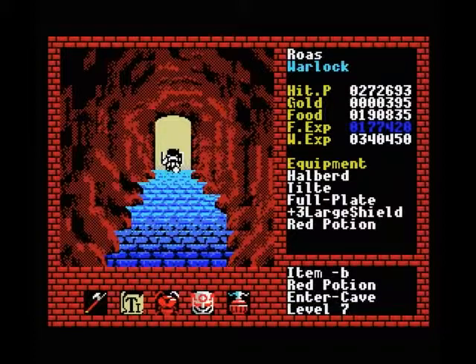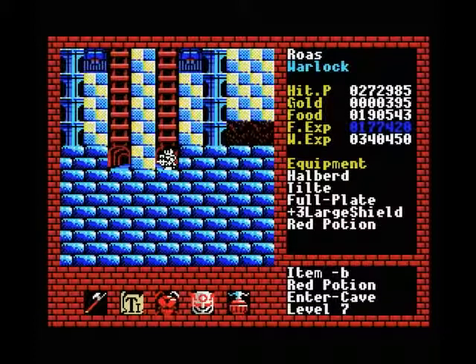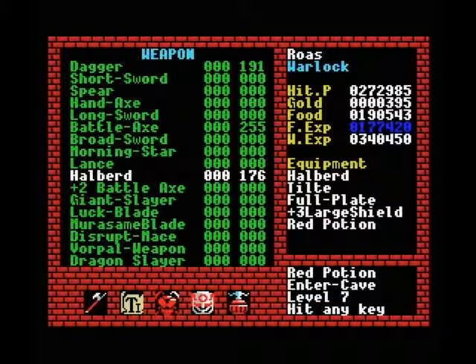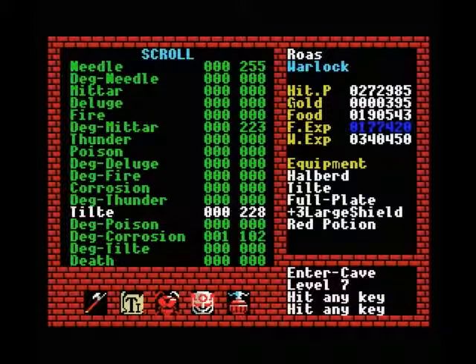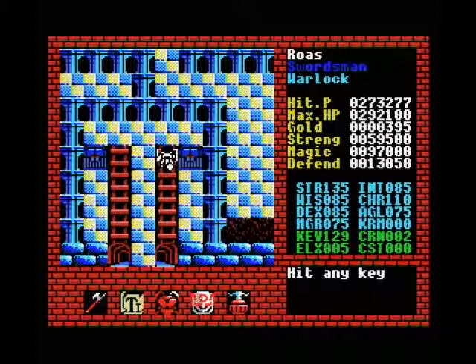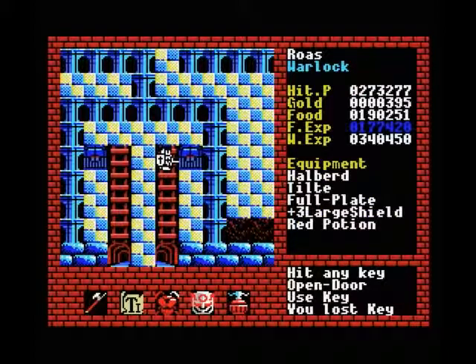The monsters from here on in are going to be tougher and tougher, and our weapons and especially our armor isn't going to be upgraded for a while. Our halberd has some pretty good experience on it now, our tilt spell has good experience, and our full plate is still a little bit lacking — which means we still have a lot of room for improvement there. Our defense is now over 13,000, but it's going to have to rise a bit more before we can confidently fight the monsters in this level.